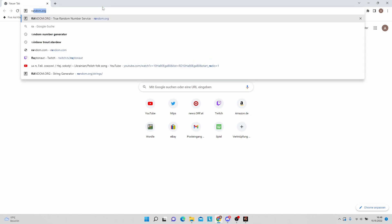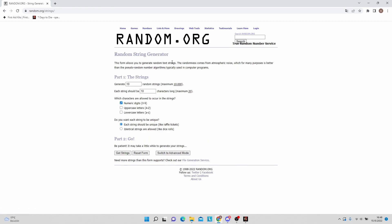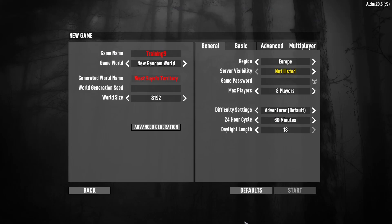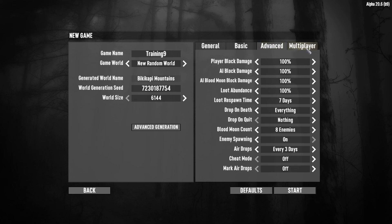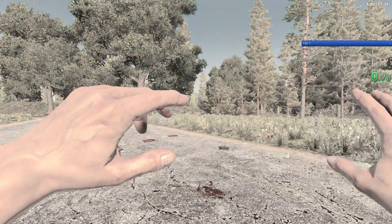We'll create a new random gen world and get a random seed using random.org — using a string from random.org, as shown on screen — just to ensure that you have no prior knowledge of that game world. I'll reduce the world size for loading purposes, set it to not listed, and all other settings are default.